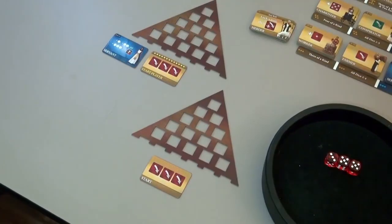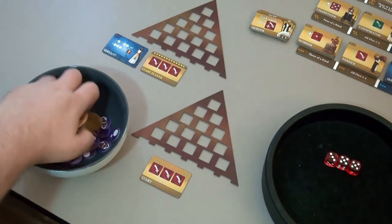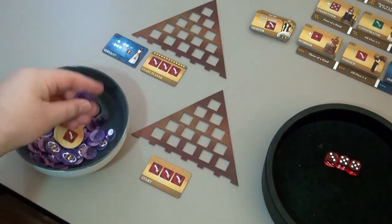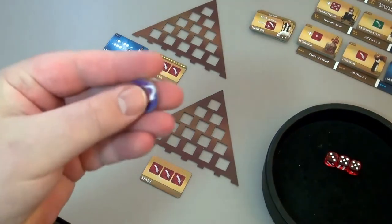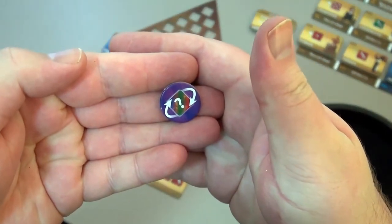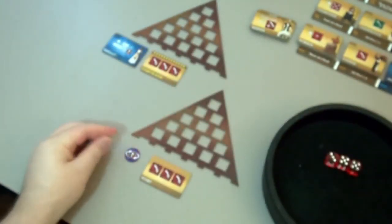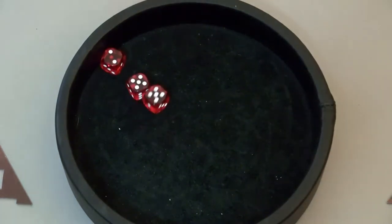Now this guy is the second player, so he gets to draw one scarab token, just to help him out a little bit. This one allows him to re-roll a locked die. When you're rolling, you have to lock one dice every roll until you're out of dice.